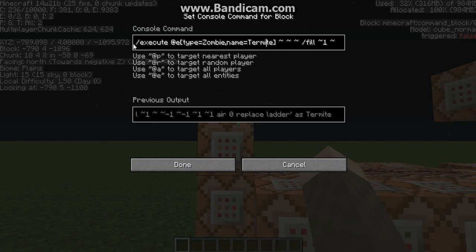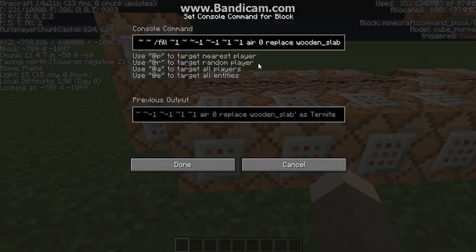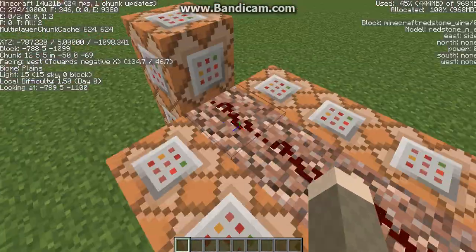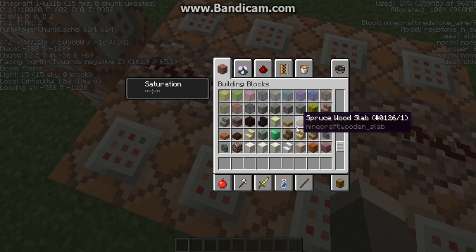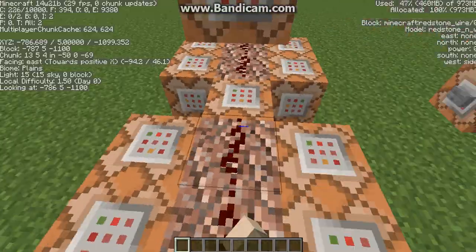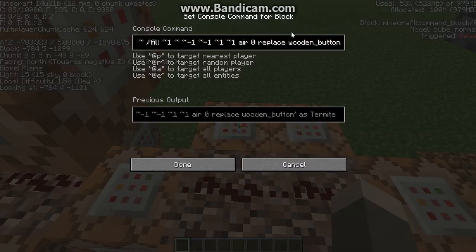All the command blocks have the same command — it's executing relative to a zombie with the name of termite, filling a 3x3 area around him, and replacing any wooden object with air. So I've got: ladder, planks (which covers any plank), wooden slabs, fence, log 2 (which is acacia and dark oak — they created a new name for those when they were added), bookshelf, log, wooden door, trap door, crafting table, chest, fence gate, pressure plate, wooden pressure plate, and wooden button.